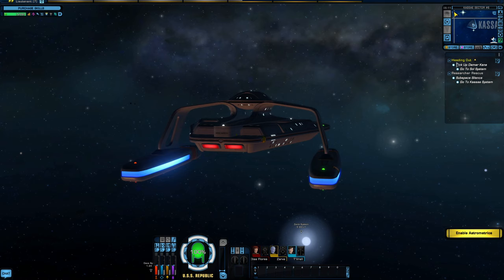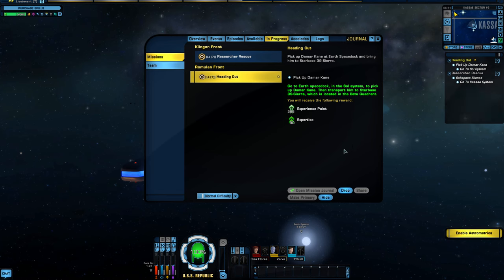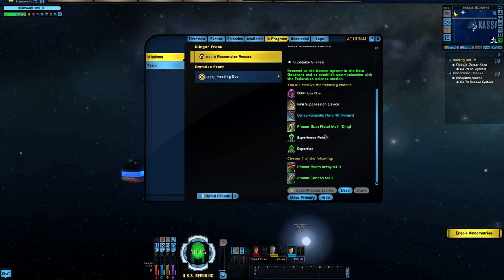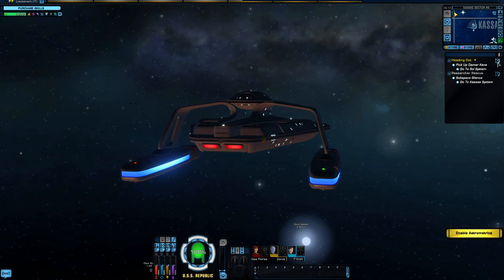Once you complete a mission, you will see it's still labeled up here, and instead of having a round clock-looking thing, it'll be a squared kind of icon. You click on that and it'll pull up a screen that'll allow you to pick one of these rewards. In some instances, you'll get all of these rewards and choose one. If it doesn't auto-pop up, you can click on the icon on the right to pull up that ending screen where you can pick your reward and clear it out.